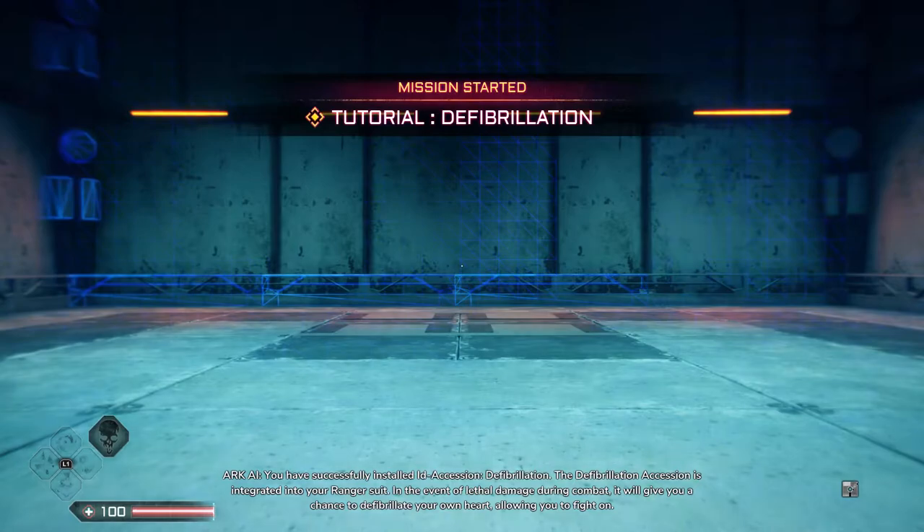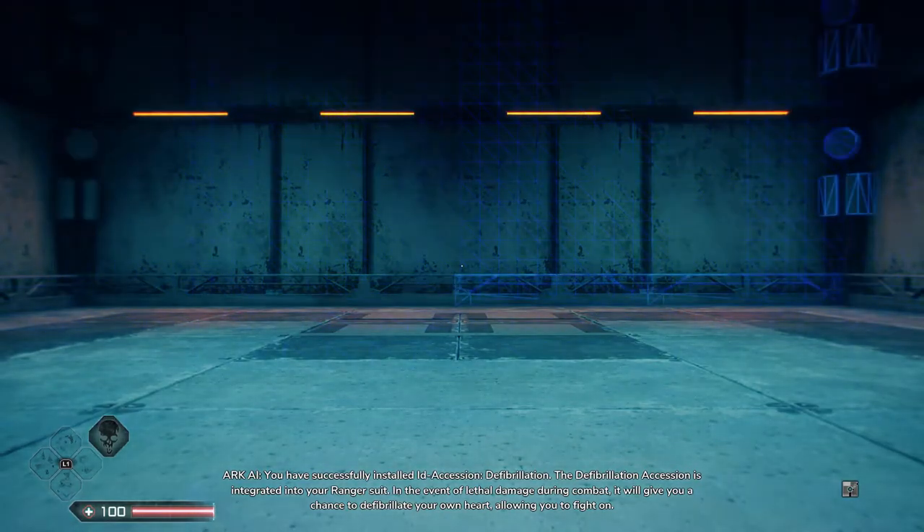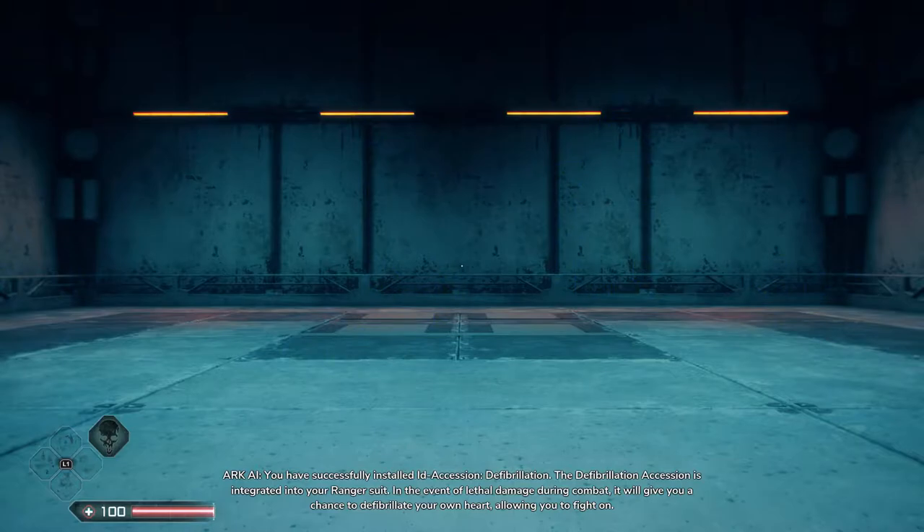You have successfully installed ID accession defibrillation. The defibrillation accession is integrated into your Ranger suit. In the event of lethal damage during combat, it will give you a chance to defibrillate your own heart, allowing you to fight on.